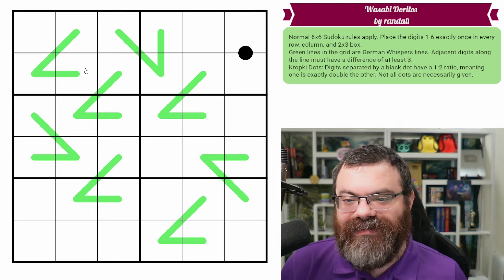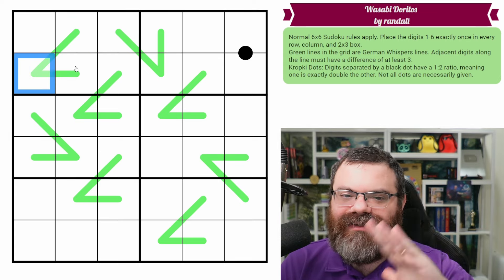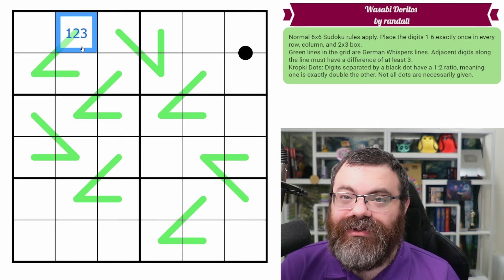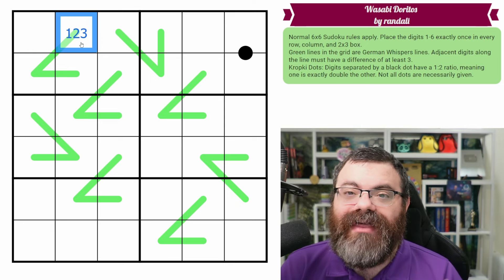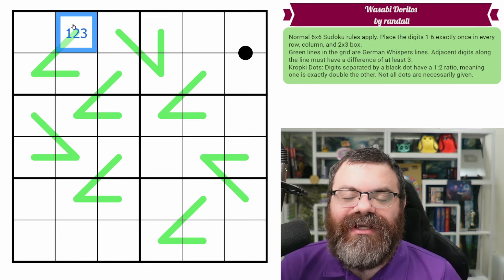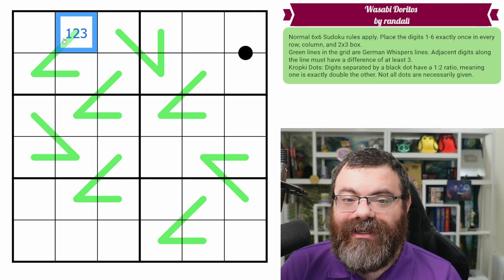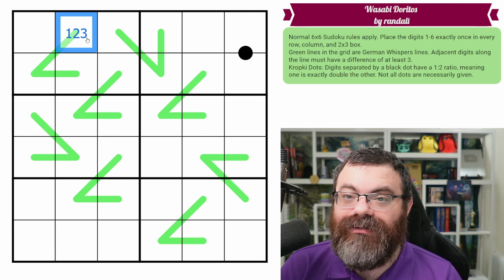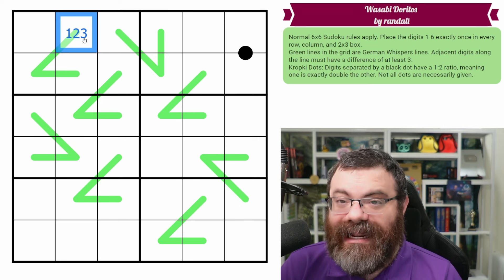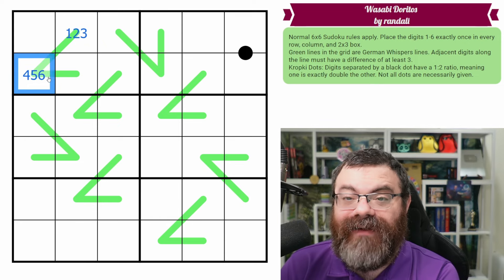If you were doing a nine-by-nine, the difference would be five. The reason for that is we want to be bridging the gap between low digits and high digits as we alternate along the line. Let's say this digit happened to be a one, two, or three — we call that low. One, two, three are low, and four, five, six are high. We split it evenly low and high.